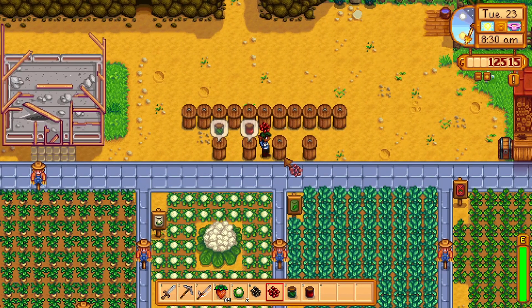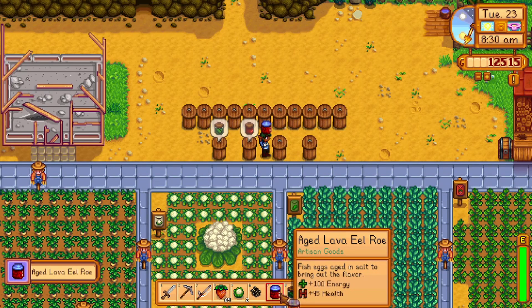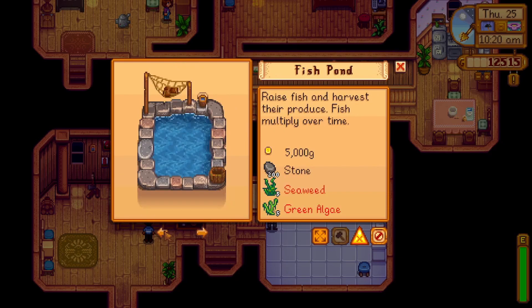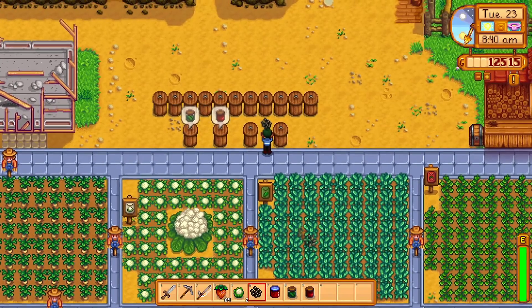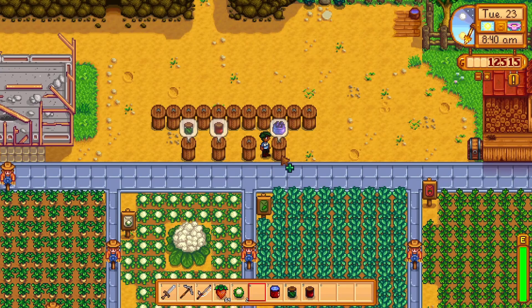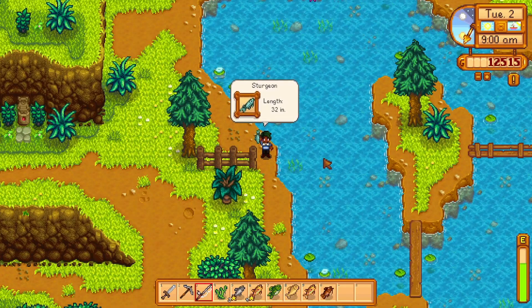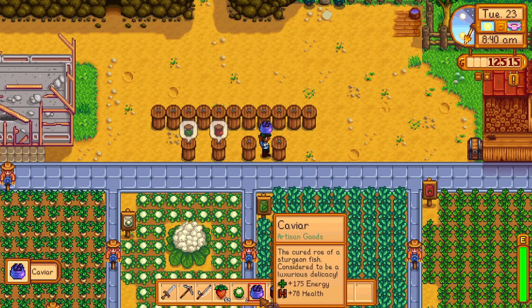You can also get roe — once you place a pond on your farm with fish in it, waiting just under three in-game days gives you aged roe. A side note: a pond is available via the carpenter shop with Robin over in the mountains. Lastly, sturgeon roe — from sturgeon caught in the mountains — can be placed in a preserve jar and after four days will give you caviar.